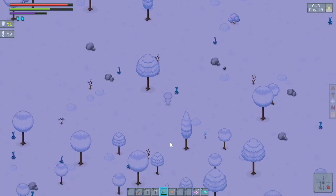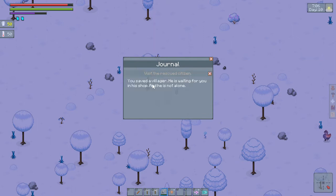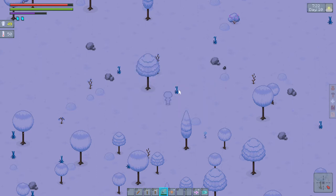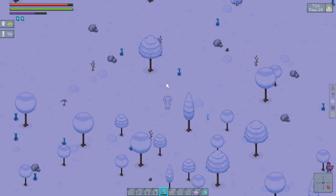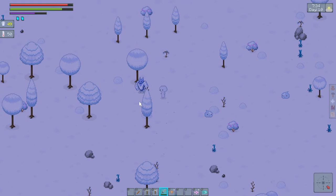I beat him! That was pretty easy. That's what my journal says: visit the rescued citizens, save the villager — he is waiting for you in his shop and he is not alone. Yay! I heard you big guys.